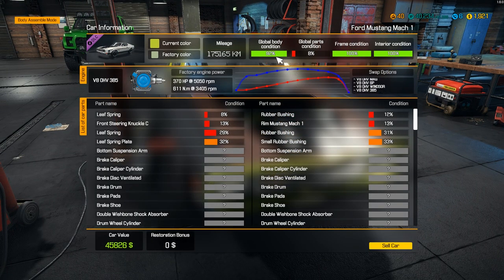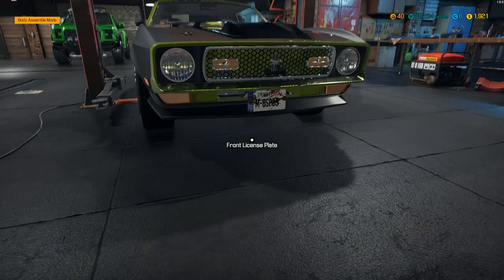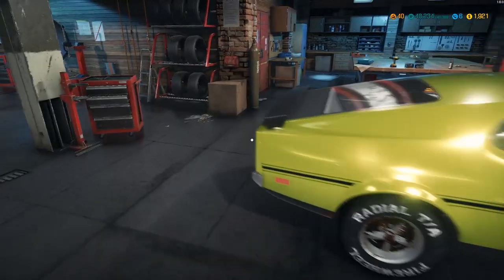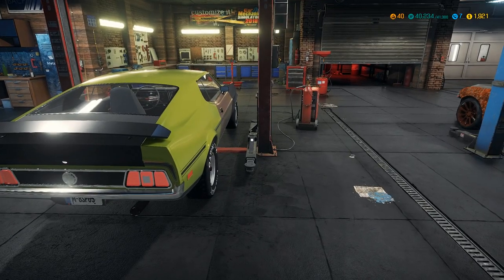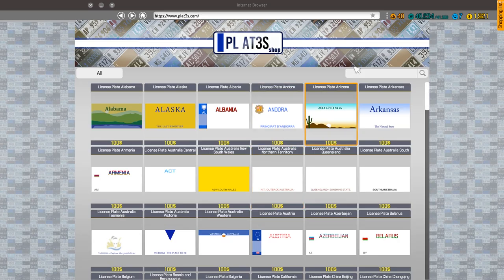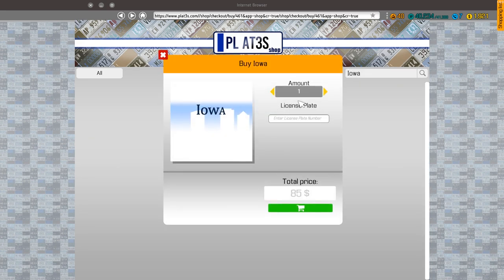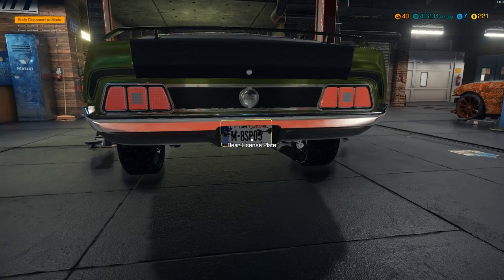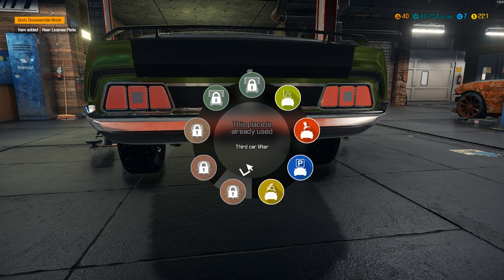Global body condition is not 100% — oh, it's because we're missing the license plate. We need one on front and rear. Let's do license plates — customs of course. We're gonna go with the good old Iowa plates and we're gonna call these Mach One. Two of them please. 1700 bucks for custom license plates — that's a lot!